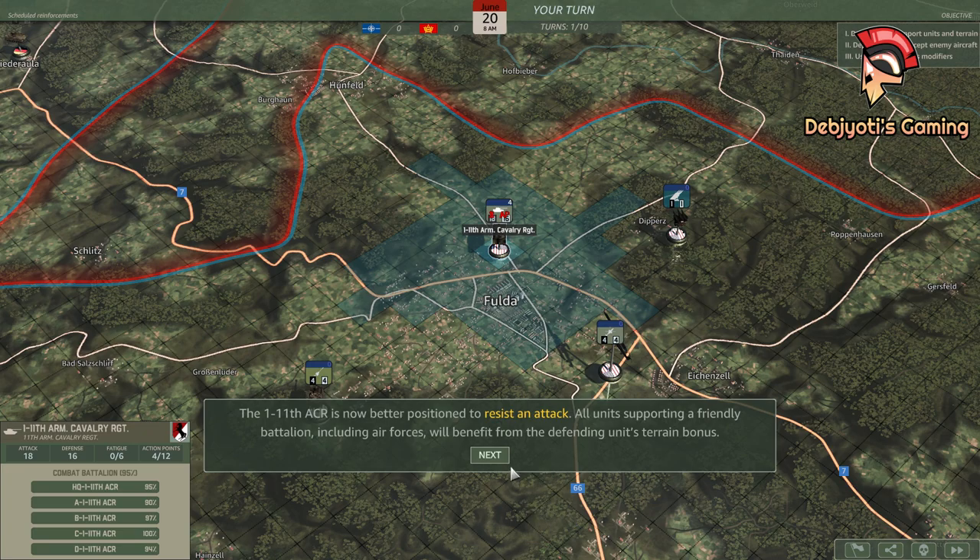The 1-11th ACR is now better positioned to resist an attack. All units supporting a friendly battalion, including air forces, will benefit from the defending unit's terrain bonus.